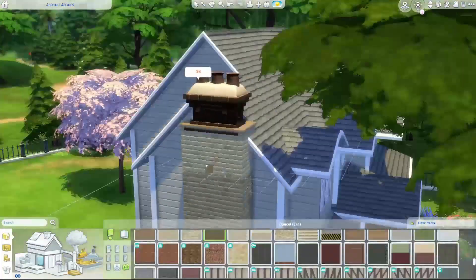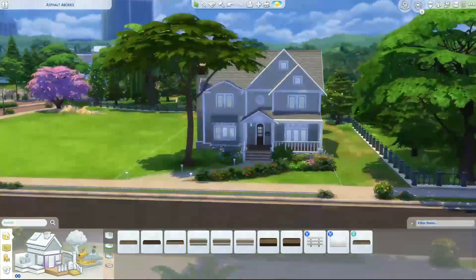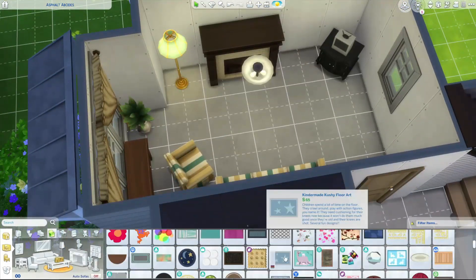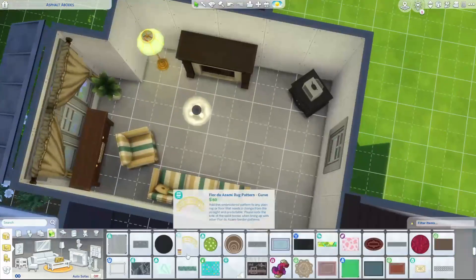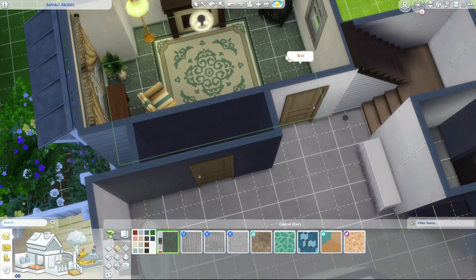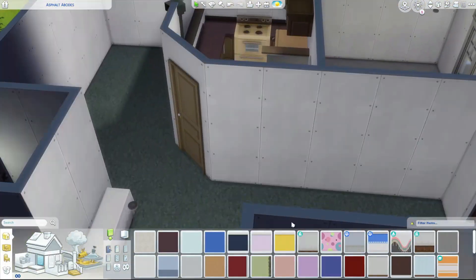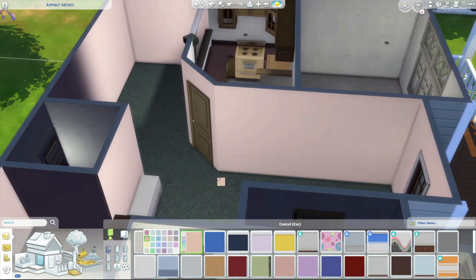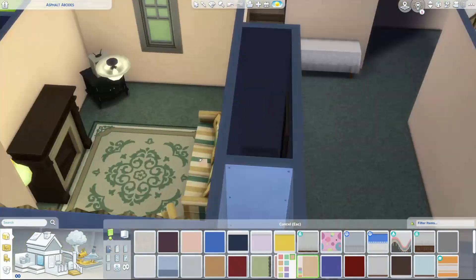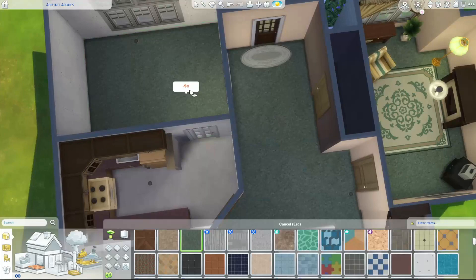I apologize for how chaotically I build — I'm all over the place. When I'm building I get an idea and just have to go do it or I'll forget, so I end up decorating the living room and then suddenly building the exterior fireplace for some reason. But we're back in the living room finishing up — I put in this oval rug because I'm pretty sure I owned this exact one as a kid, then another patterned rug to finish it out. Then came the flooring and wallpaper — the house I lived in as a kid had green carpet and salmon wallpaper, the most clashing colors, but it's so nostalgic to me.